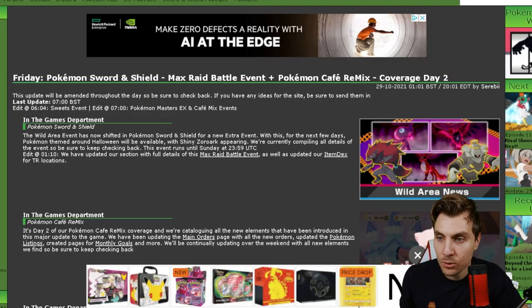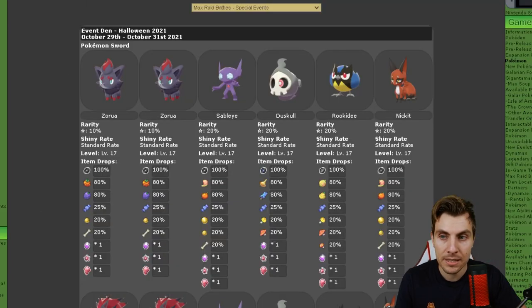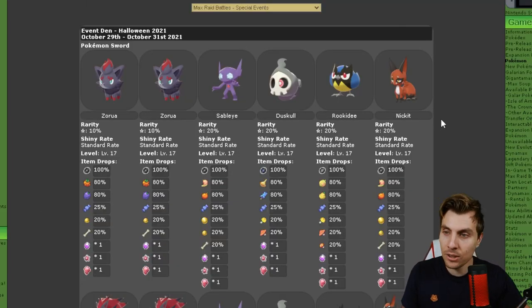Let's hop over to our trusty source at Serebii — all the links to Serebii will be down in the description below if you want to check out these details for yourself in more depth. We can see the wild area event has now shifted to Pokemon Sword and Shield for the new extra event. This event runs until Sunday at 23:59 UTC.